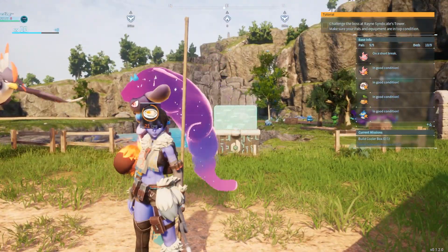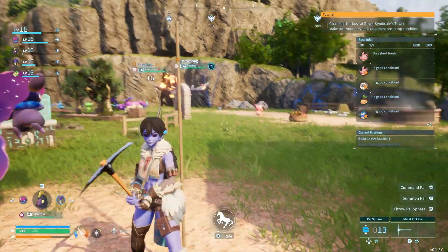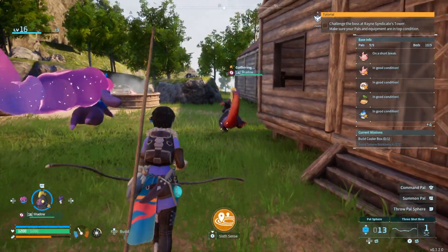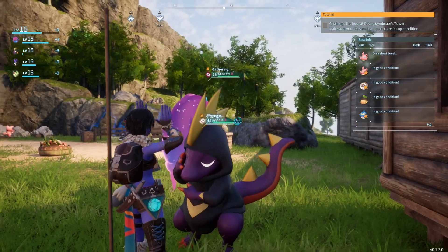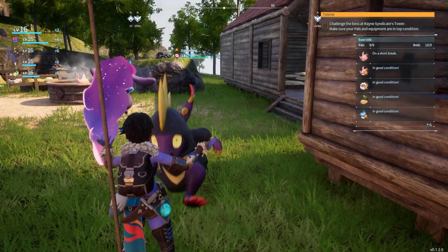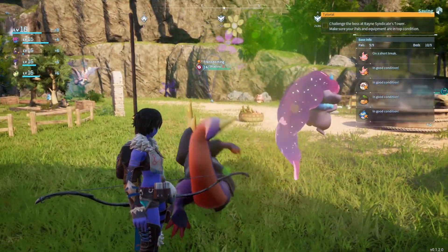I also did tame a new creature. I know I said I wasn't going to tame any off-cam, but we got a type of raid and it was these lizard dudes again. So I decided to tame one — this is Shadow. Shadow, come here girl. There we go. Shadow's a little dark type, but she's a cute little lizard. We're gonna take her today — she's adorable.